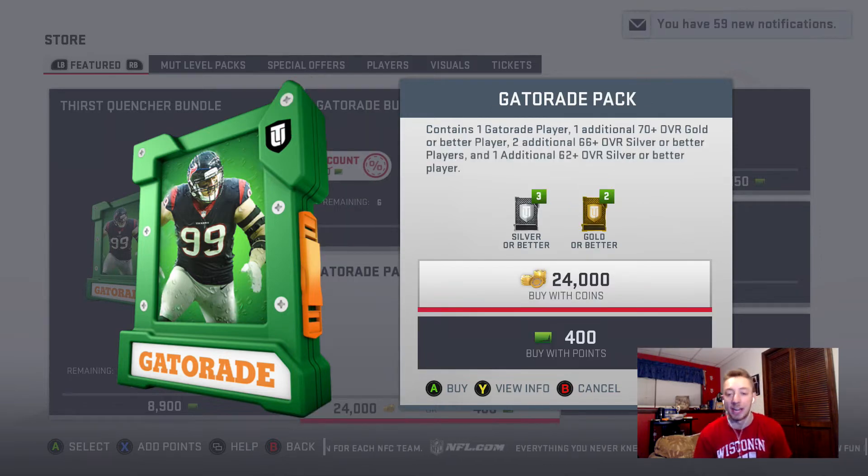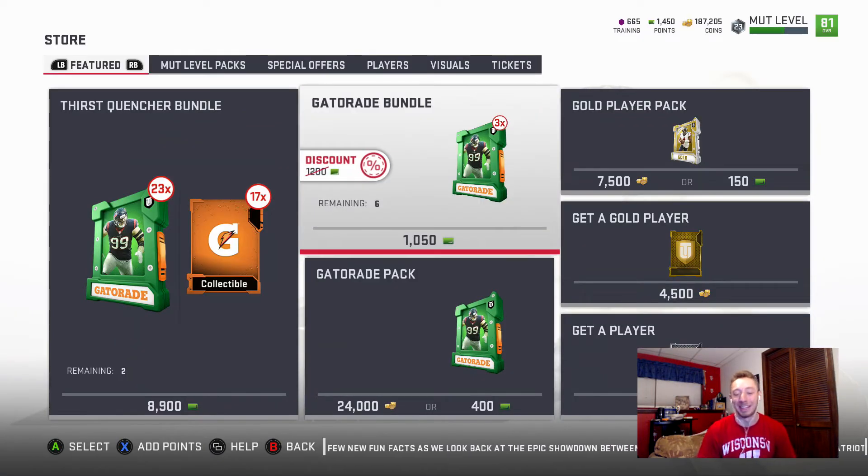Each Gatorade pack contains one Gatorade player, one additional 70-plus overall gold player, two additional 66 silver players, and one 62 silver. So basically we're going for the Gatorade player and the additional gold, which could be an elite if I'm lucky. I'm really hoping to pull the highest card possible for JJ Watt, Todd Gurley, Eli Manning, or Cam Newton — though the odds are slim with only three packs.